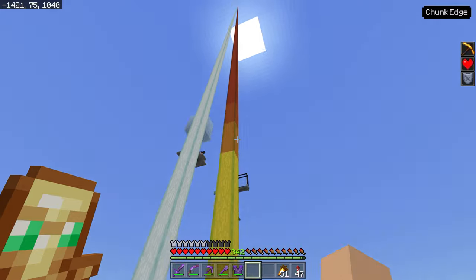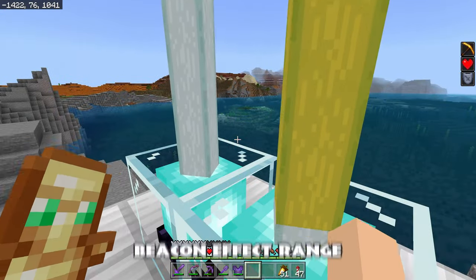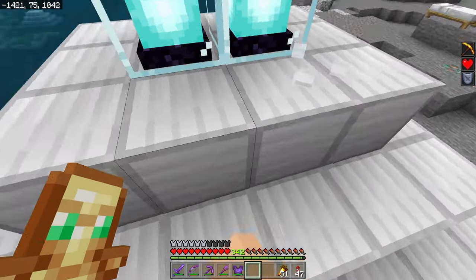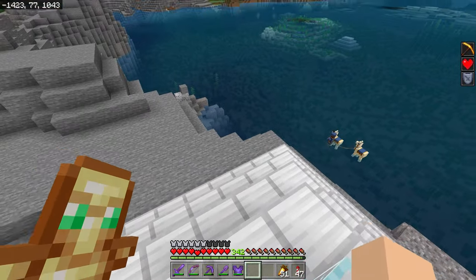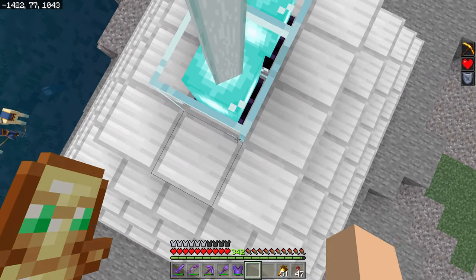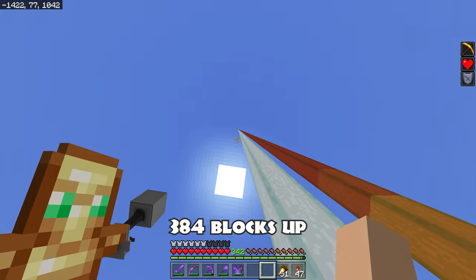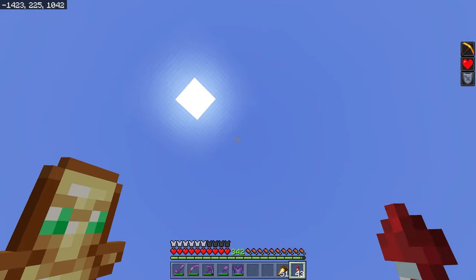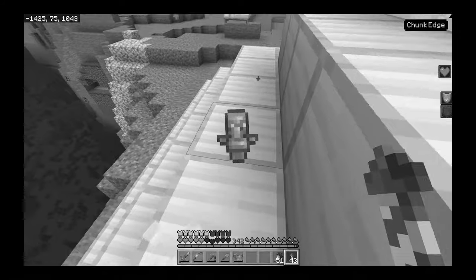Now let's talk about the range of a beacon, because it doesn't last forever — there's a limited range. For a level four beacon, which is what most of you will use, the range is 50 blocks in all directions: north, east, west, south, and also 50 blocks downward. However, it extends upward 384 blocks, so I can fly up and keep getting the beacon effect — it keeps refreshing all the way up.